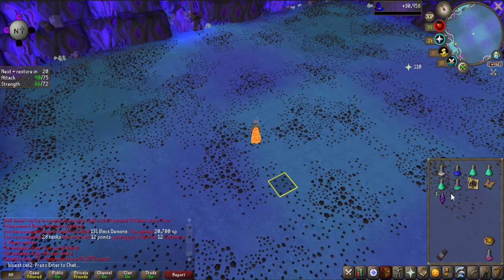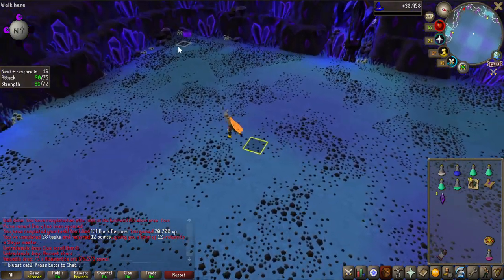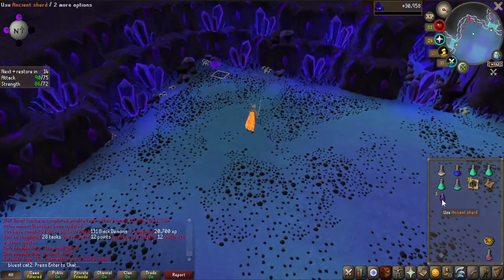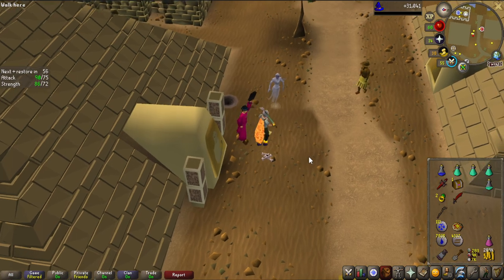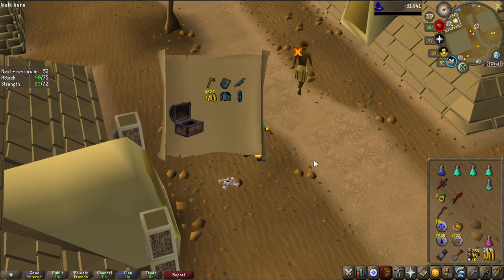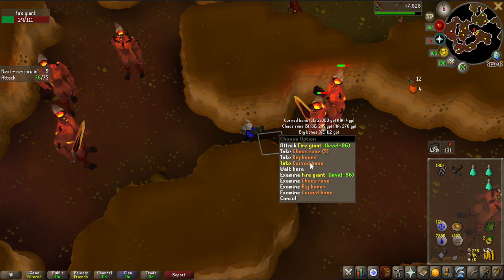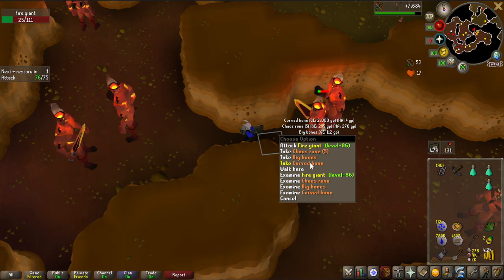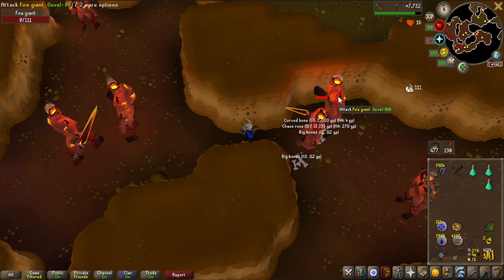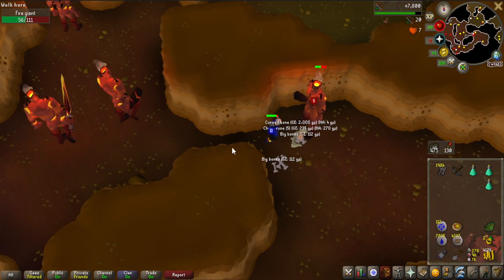We only got 1 ancient shard, which is the most common. I'm not sure if you can get up to 4 or 5, but you definitely can get more than 1, so not the best in terms of shards. Let's see what the Scurrius hard clue scroll gives us - even more alch balls. Then the 1 in 5k curved bone drop! I'm actually not very disappointed getting such a rare drop from fire giants - their drops aren't that great anyway, so getting this is pretty nice Construction experience when I complete the quest to hand them in.